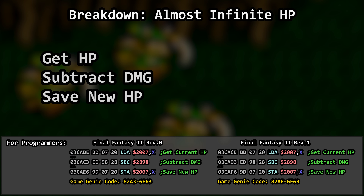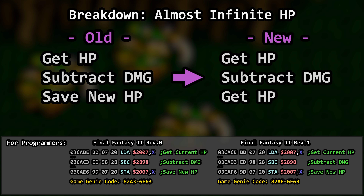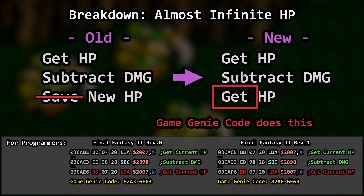How does it work? Hit point damage has three steps: get the current HP, subtract the damage, and save the new current HP. What this code does is change the instruction in code that should save the new HP, and replaces it with the instruction to get the current HP again. Instead of get-subtract-save, our code does a get-subtract-get, and nothing happens to our hero's HP.